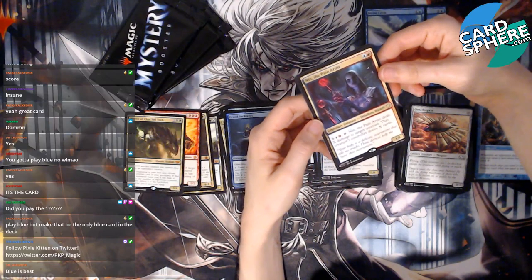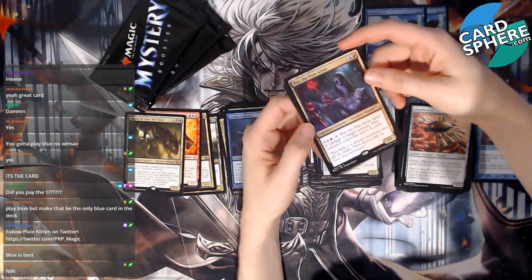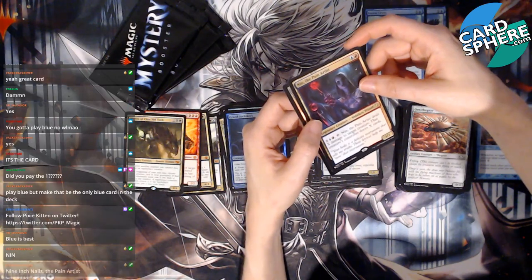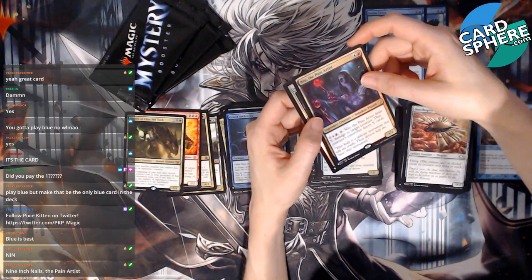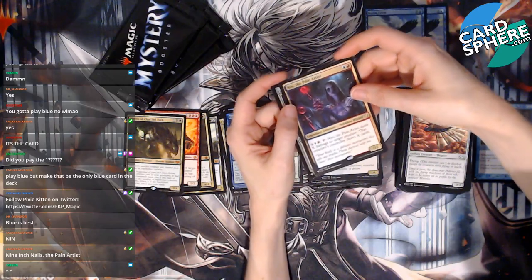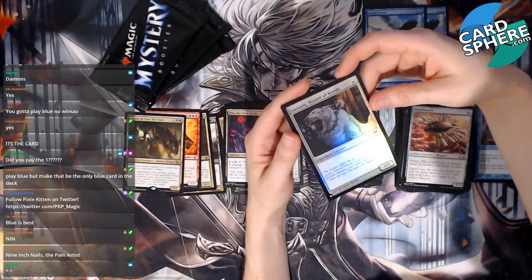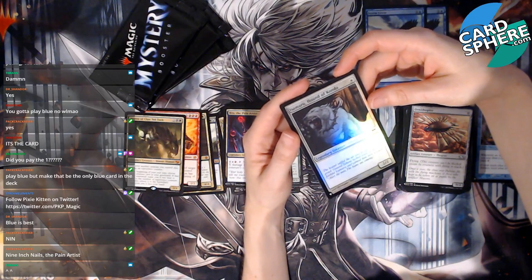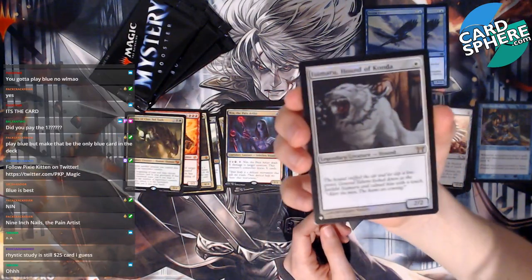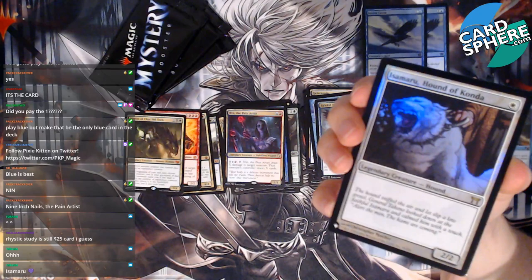We have Nin, the Pain Artist — okay, kind of mean. You know you're called the Pain Artist. It deals X damage to target creature; that creature's controller draws X cards. Interesting, kind of like it! Nine Inch Nails, the Pain Artist. And we have Isamaru, Hound of Konda — except it's a hound and it's a dog now. This is our foil. Rhystic Study is a $25 card and it's a common — dang!